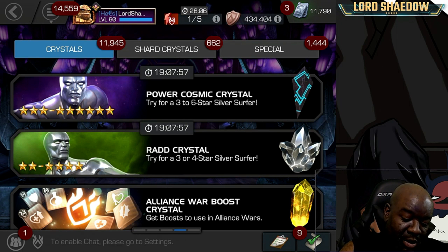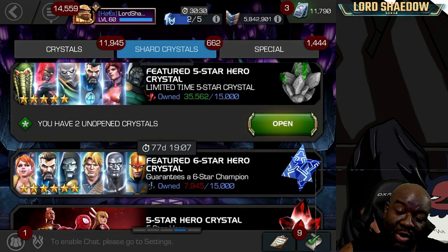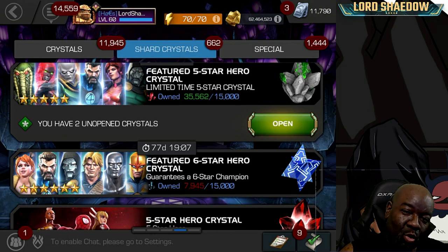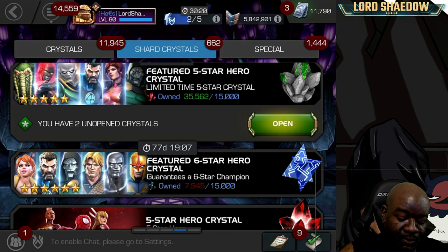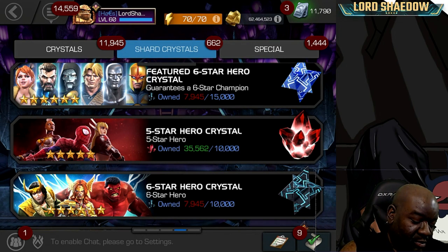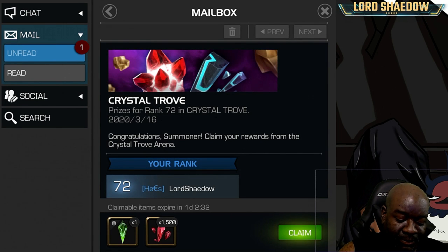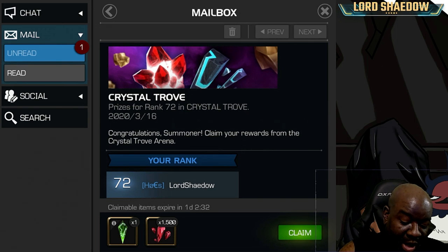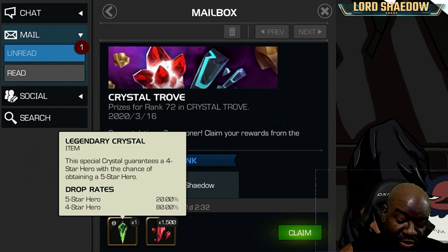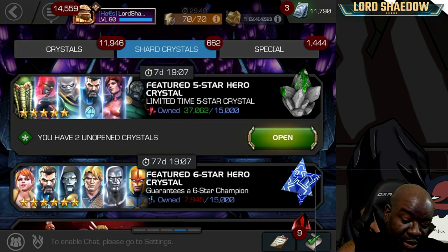We've got two featured to open up. So we've got two featured, and you can see we have almost four basics to open up. I scored 10 million points and got the 1,500 five-star shards from the Crystal Trove — that's the Sunday Arena. And we've got a Legendary Crystal to claim and open up as well. So we've got 3,000 shards to go.